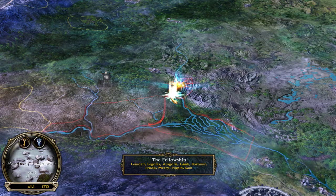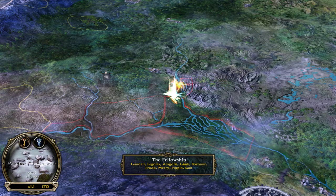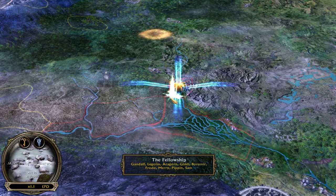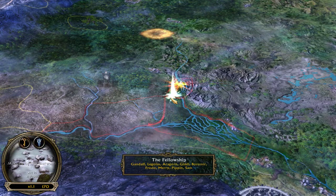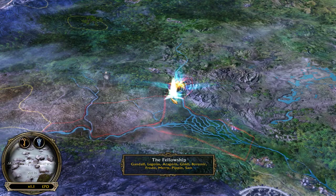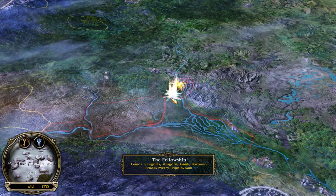There are two kinds of cutscenes: those you can skip by pressing Escape, and those you can't skip by pressing Escape. The ones that can be escaped are generally the intro cutscenes for the long-term missions, like in Moria — you saw the rocks after the Watcher destroyed the entrance. That cutscene you can skip, but here at Amon Hen, at the ending cutscene, you can't actually skip it by pressing Escape, and there are several cutscenes like that.